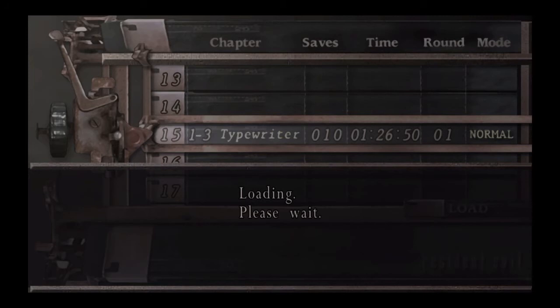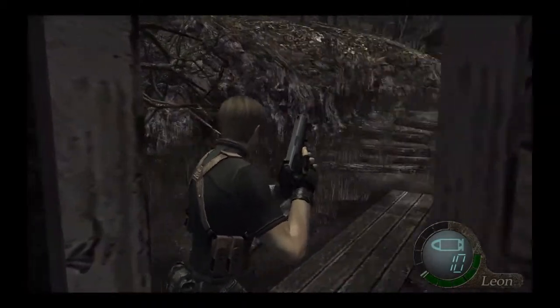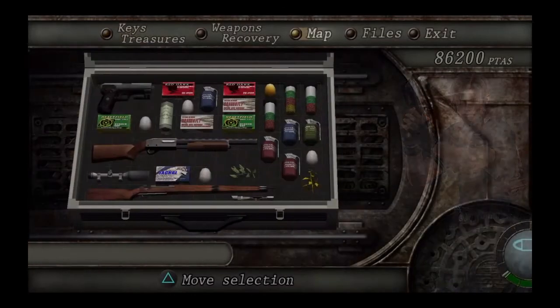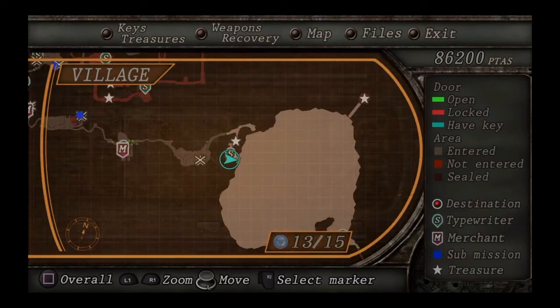If you have got to this point, create a new save file because it will count as a death for you. You'll come across a hut at some point during it. It's the first time that you've come across the lake and you have to do this before you actually go into the boss fight.